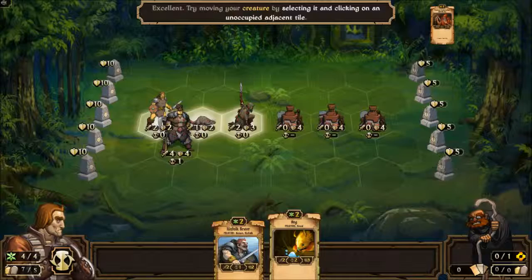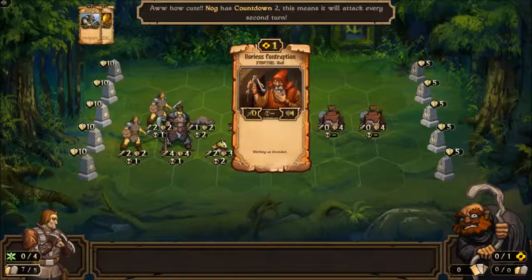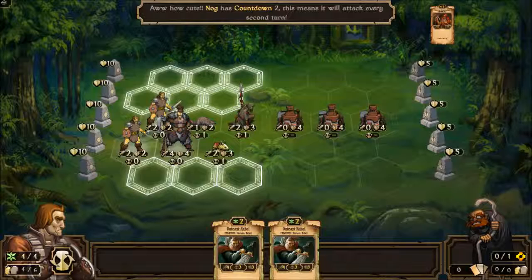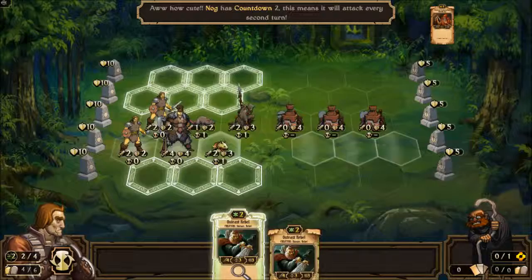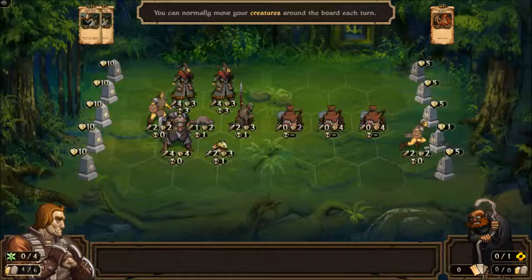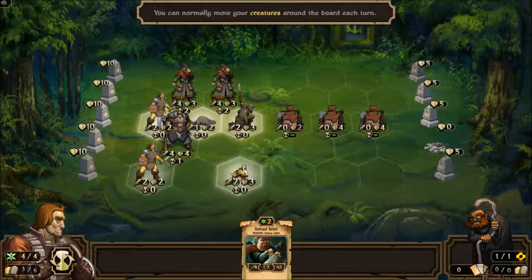We'll play Nog — you look pretty weak, but that's okay, we'll play anyway. We'll play Nog and we'll play Kinfolk Brave. I think he's got a handful of useless contraptions. Outcast Rebel — he's got some strength, but his countdown is three. We'll bring him into play anyway. There's one done — let's move both of these down. You're going to attack, you're going to attack, you're going to attack.